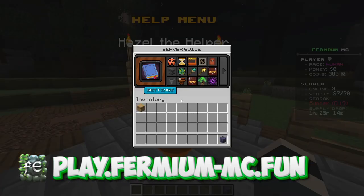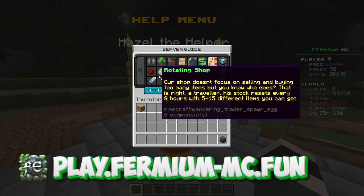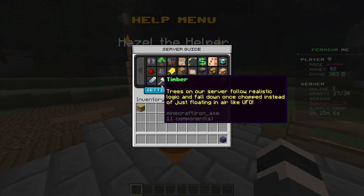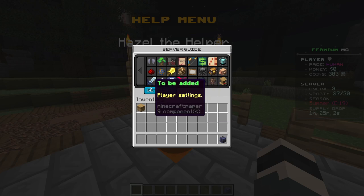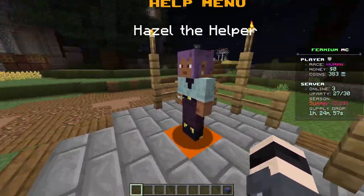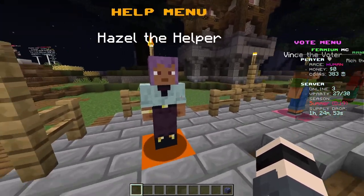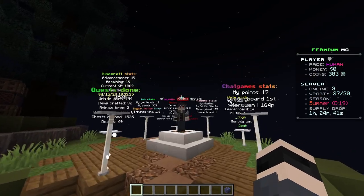If you get stuck anywhere, we have a help menu where you can find the description for every feature the plugin has. There's also a settings menu — still not fully working — but you'll be able to toggle things like tree chopping, auction house, fire barbs, and other features you may not want enabled.